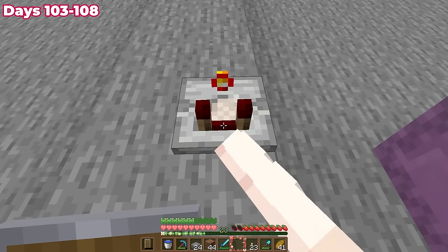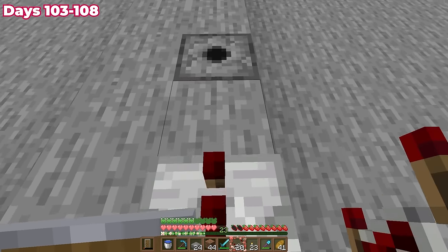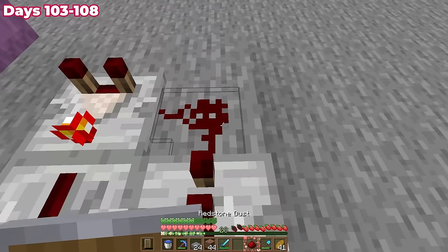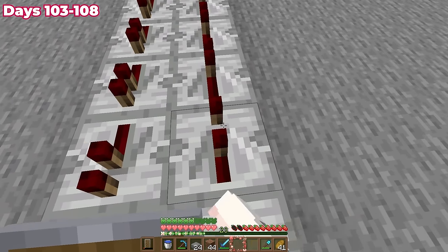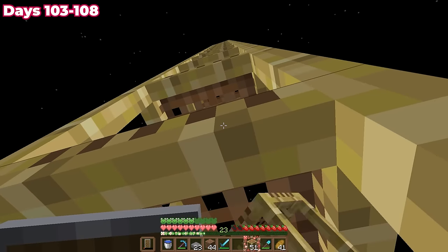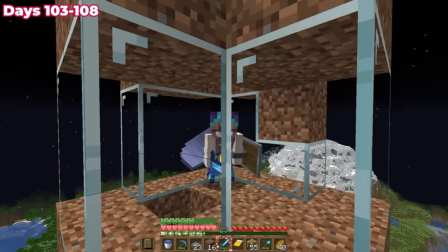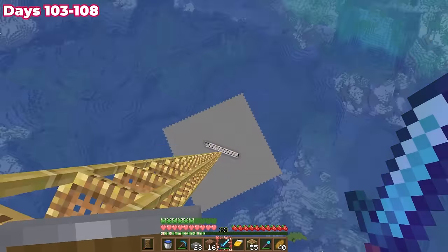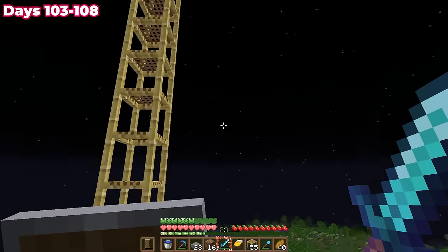At the top I made a redstone clock with repeaters and a comparator — I don't really know how it works but it does. I'll link this farm in the description if any java players want to build it, but just know it's really big and bulky. I also made a horrible box in the air for my AFK platform, then went down to turn on the farm by placing water buckets in all the dispensers and removing torches from the spawning platforms.